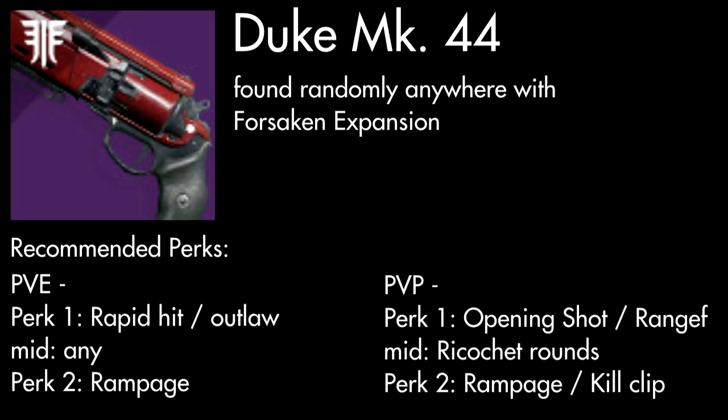You would think with the Duke being so abundant that it would be bad, but it's actually one of the best hand cannons in the game for both PvE and PvP. In PvE, you want Rapid Hit and Outlaw with Rampage, and in PvP, you want Opening Shot or Rangefinder with Ricochet Rounds, and then for perk 2, Rampage or Kill Clip so you can two-tap Guardians. It's essentially a replacement for the Ace of Spades whenever you want to run an exotic special or exotic power weapon.